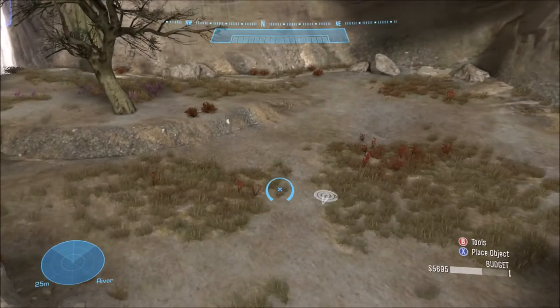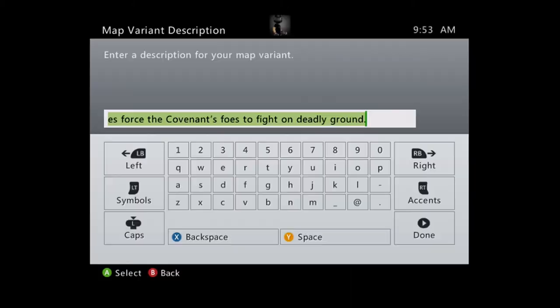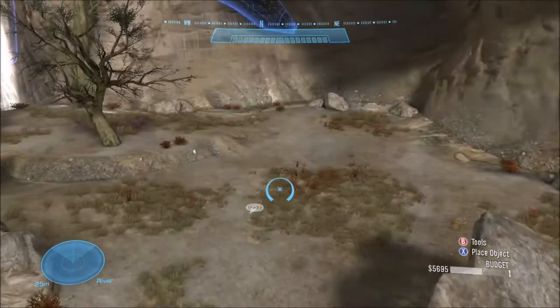As simple as that — it's like going to kindergarten, it's that easy. So you save your map and I'll name it 'Fire Pelican.' And our map is ready to go.